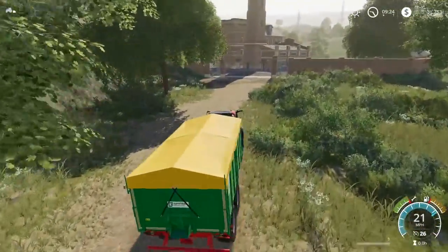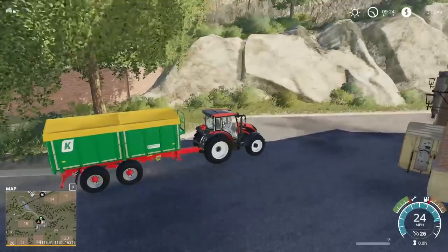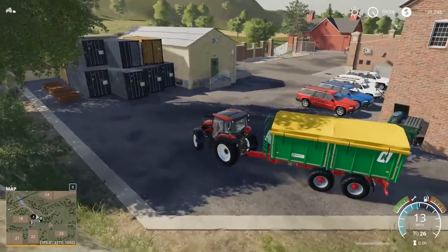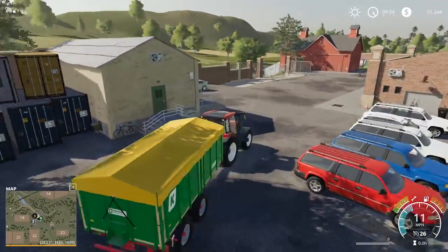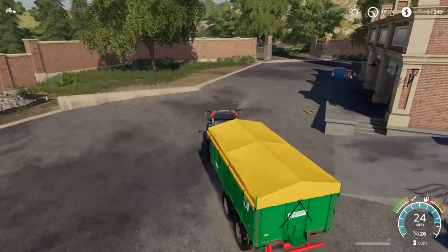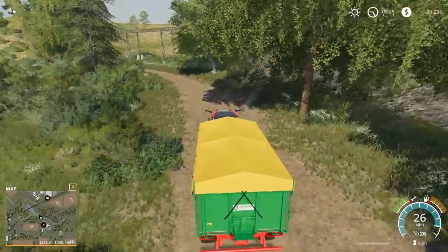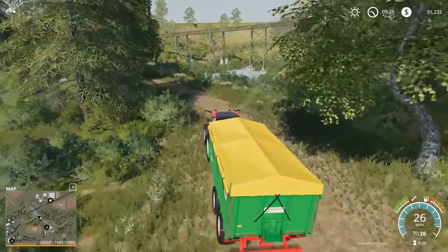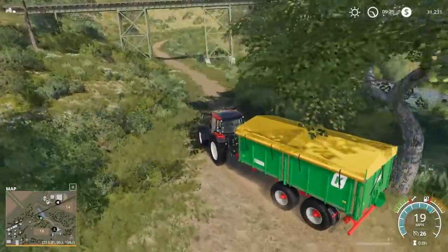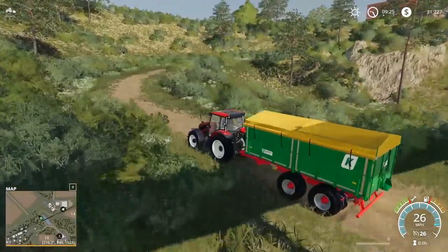Oh no, is this gonna hook us up to the biogas plant? We're at the spinnery - this is our first look at the spinnery, haven't been here before. It's a nice spinnery we have here. Sorry, I don't mean to be here, I'm just trying to get home - I'm a lost farmer. We went the wrong way. We need to go up over here, loop underneath the train tracks. Good thing we got our worker going because I am not getting anything done right now.